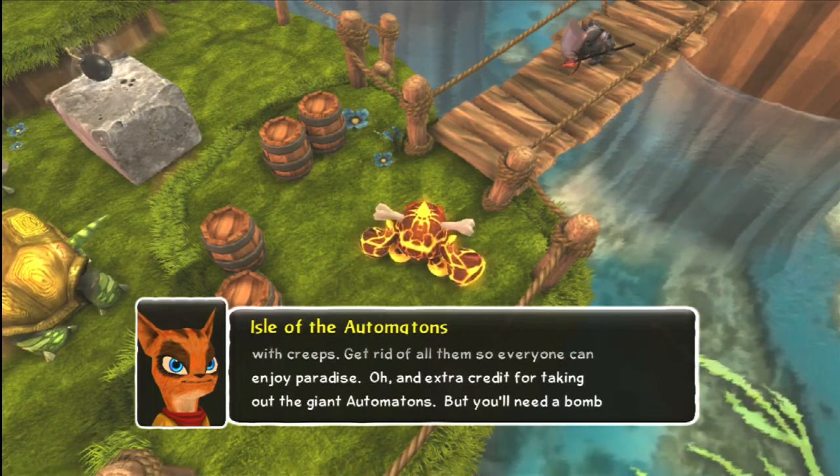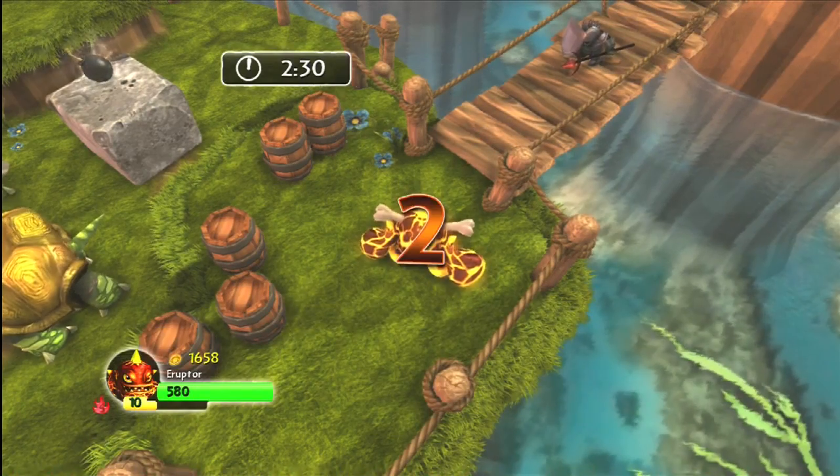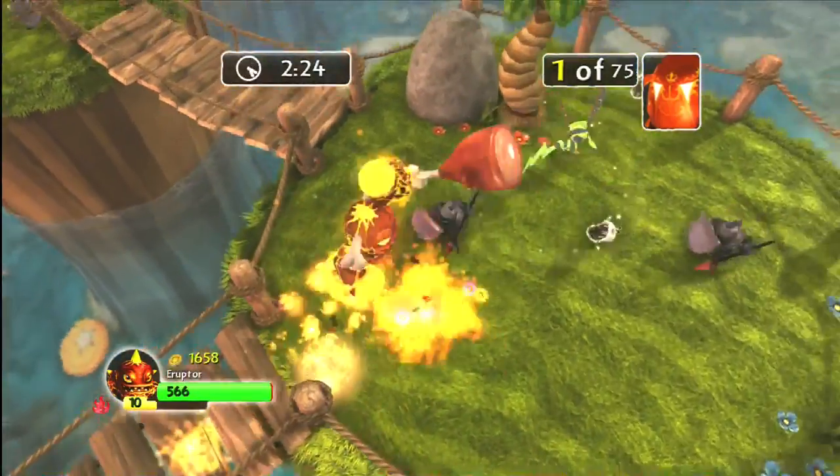Isle of Automatons — destroy Automatons and enemies to score 75 points. And extra credit for taking out the giant automatons, but you'll need a bomb for those guys. So what do I have to do? Just kill bad guys? 75 bad guys?